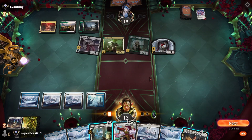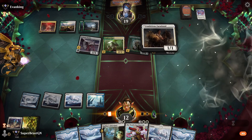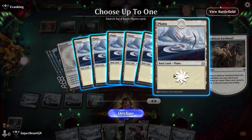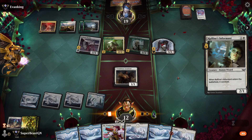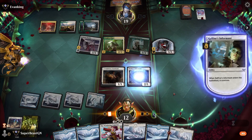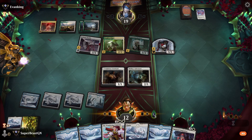Oh my god — holding up Wandering Emperor is not going to do much; I'm going to take a ton of poison damage here. I can get rid of one of these — but that's a lot of lands. We'll keep these creatures to block.